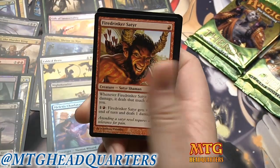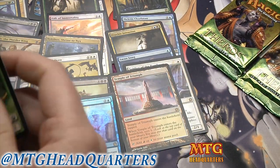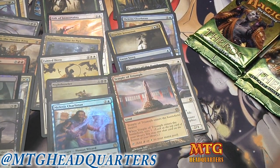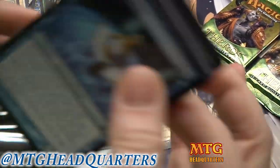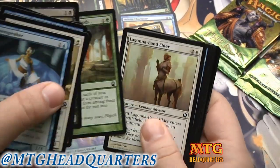Sentinel of the Herald under uncommon. Fire-Drinker Satyr — I'm not a fan of that card in limited. Oh, and we got a Satyr token! Maybe that's a foreshadow that we've got a Xenagos hiding in here still. Wouldn't that be something? Another foil card in here — the foils are plentiful.